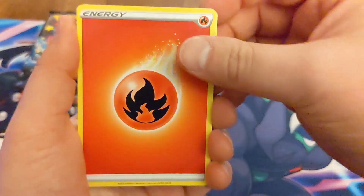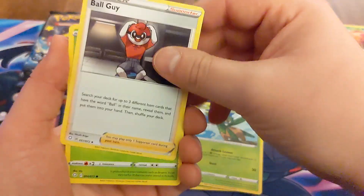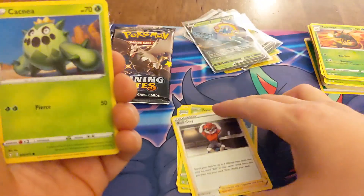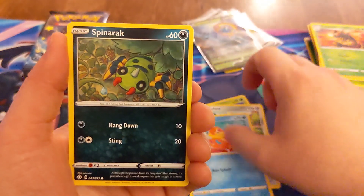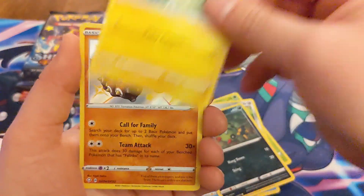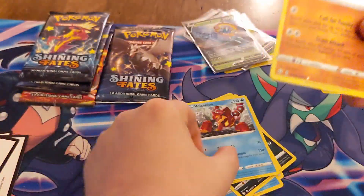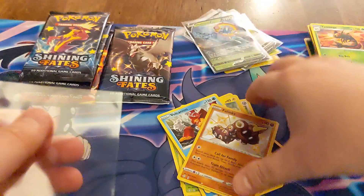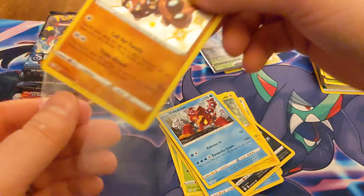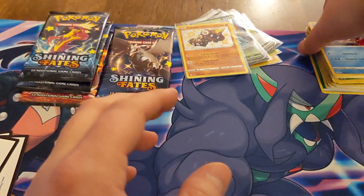Let's see what we can get. Fire Energy, Eldegoss, Tropius, a Ball Guy — I always want to say Bald Guy — Cacnea, Koffing, a Buizel, Spinarak, a Shinx, oh and a Phalanx, hollow Volcanion. Nice, nice, nice. Shiny Phalanx — just a regular one obviously, but looks pretty sick.